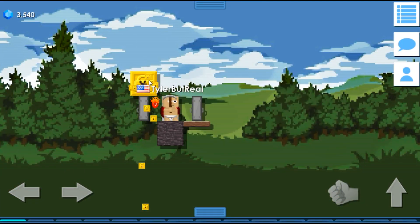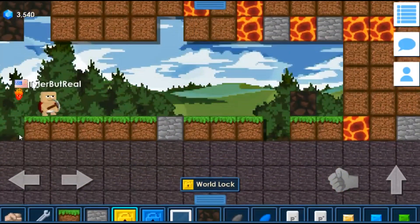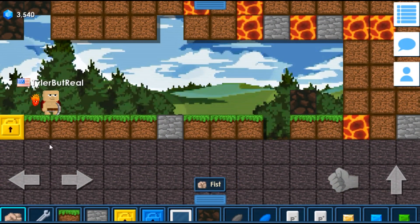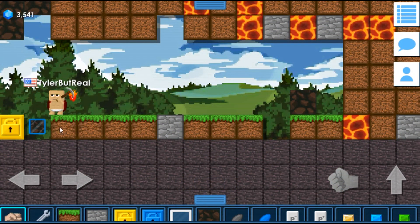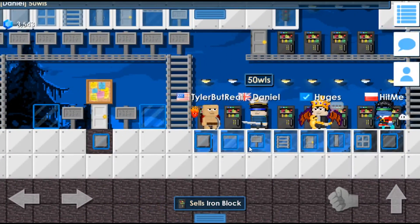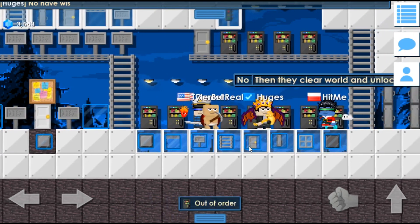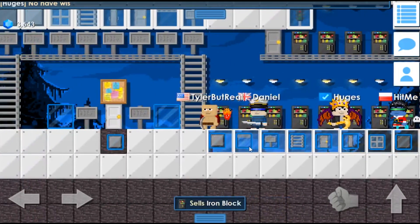So I think what I'm gonna do is move my roadlock — it's kind of risky but I don't care that much. I mean, I could just small lock there, but why be safe? I'd rather be sorry. Roadlock is moved down here by iron. How much is iron? 50 — 50 what? Hello Daniel, Huges, and Hitme.